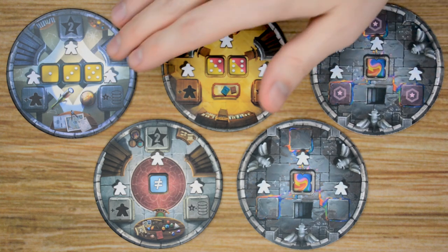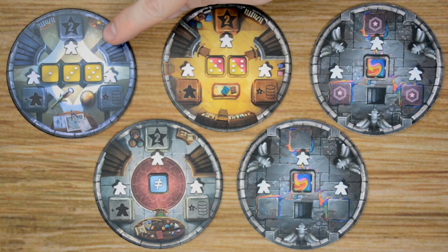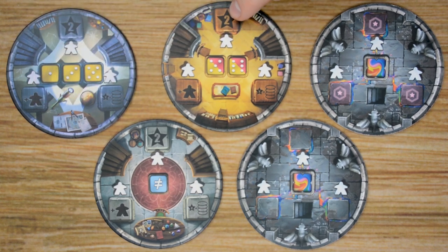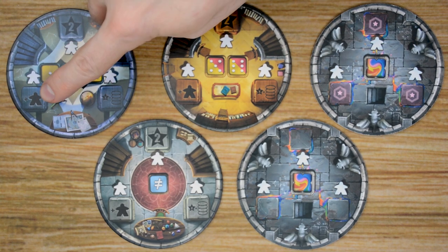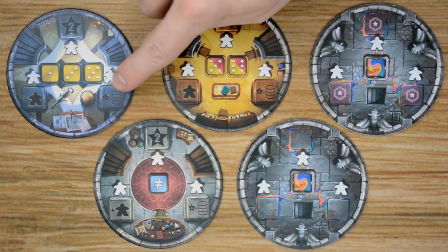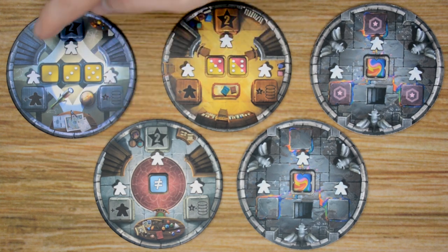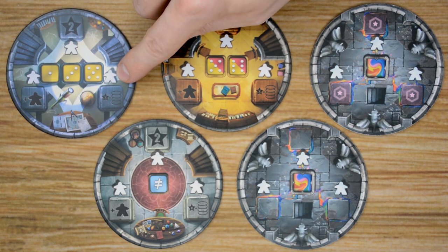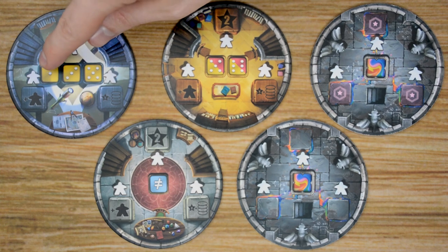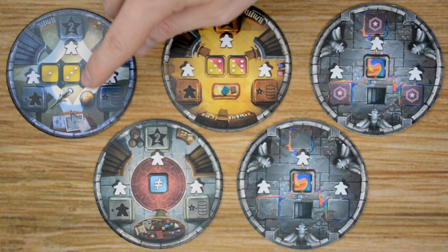Throughout the game, players are going to be building towers with the tower tiles, and each one of these tiles is going to be double-sided. One side has three different icons on it — all tiles share the same three icons. The top one gets you two prestige points, the second allows you to place another meeple on another tower or into your spellbook, and the third gives you prestige points based on the level of that tower, which I'll go into more detail about later.